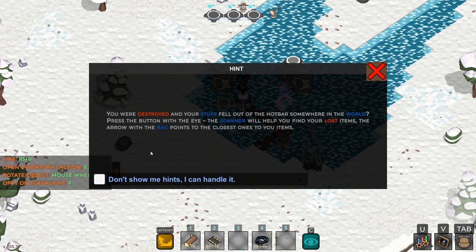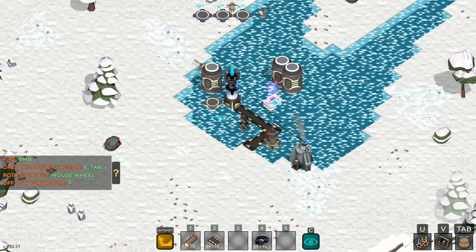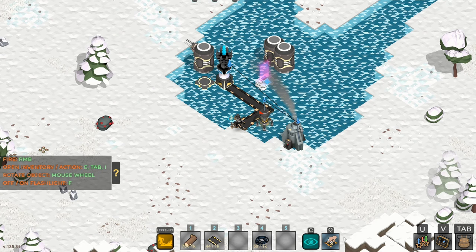Okay, it says you were destroyed and your stuff fell off the hot bar somewhere in the world. Press the button with the eye and the scanner will help you find your lost items. The arrow with the bag points to the closest ones. That's kind of cool — we can use our ore scanner to find our loot if we get killed.